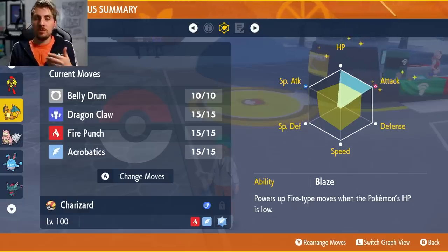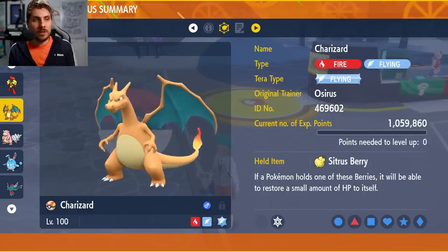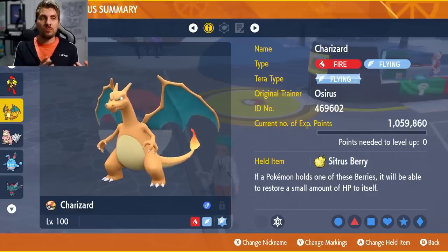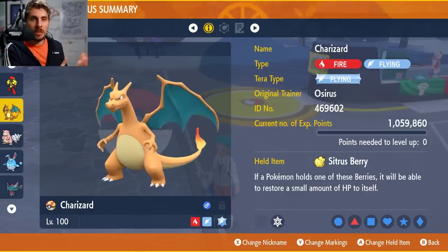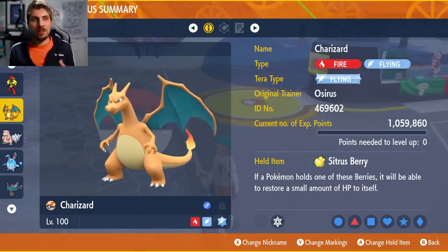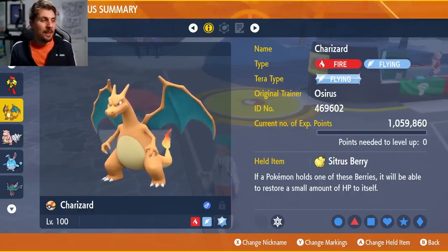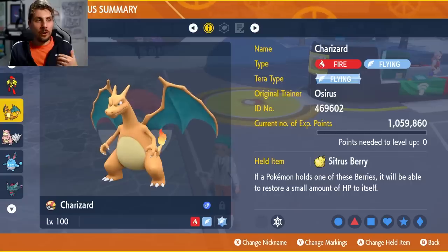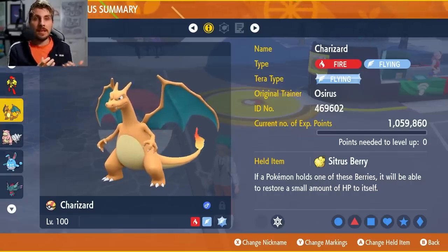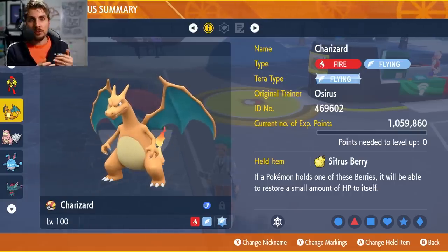The EV spread, just to prolong longevity, is max HP and max Attack with an Adamant Nature. We've gone with Blaze as the ability since Solar Power doesn't help in this build. The terror typing is Flying Tera type just to give it that boost when Terastallized and the resistance to Fighting-type attacks. Looking at Cinderace's options: Pyro Ball you'll resist, High Jump Kick you'll resist, Iron Head you'll resist, Sucker Punch is neutral, and Tera Blast you'll resist. So Charizard takes most of Cinderace's moves pretty well, then fires back with big powerful Acrobatics boosted by losing the item and Belly Drum.